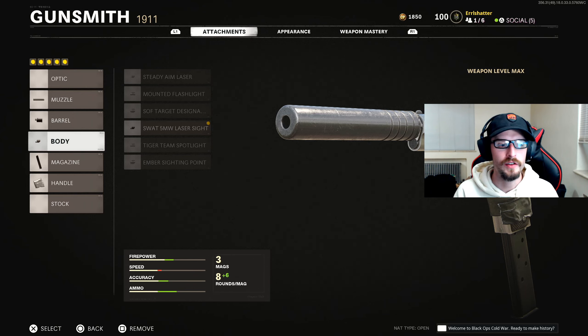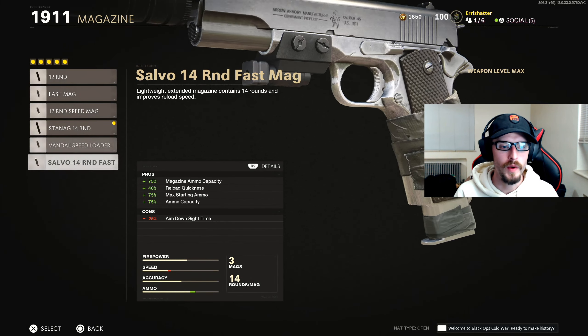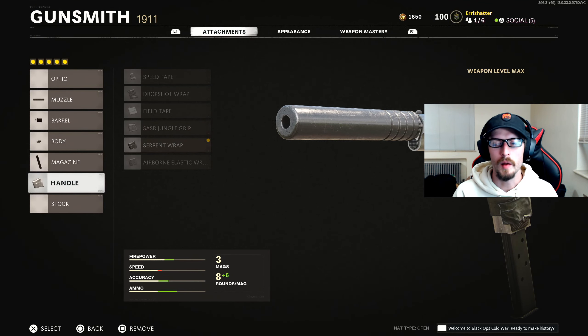I use the laser because I prefer to have extra accuracy with hipfire. I feel like I'm pretty accurate without an optic, but if you want to run an optic instead of the laser, you can absolutely do that. For our magazine, we're running the Stenag 14 round — this thing is an absolute beast. The fast mag will help you a little bit, but it's going to burn you on ADS speed, so I didn't want to run that. Running the 14 round is extremely useful, especially in this game where you run into multiple people and get into multiple engagements pretty quickly.